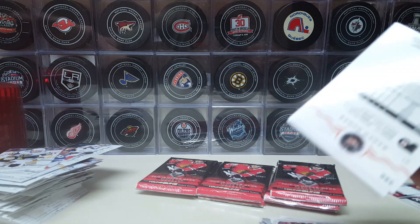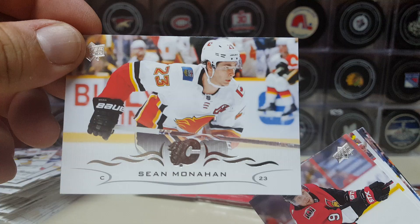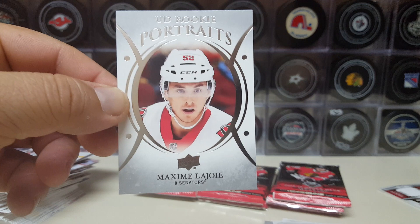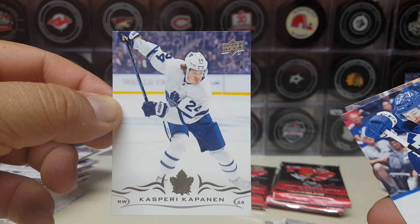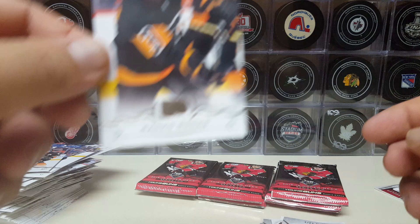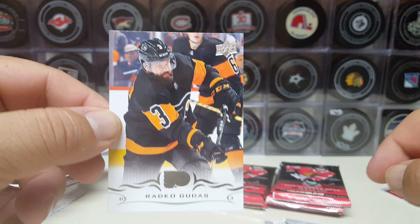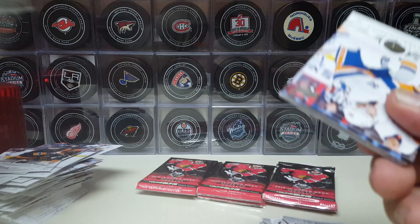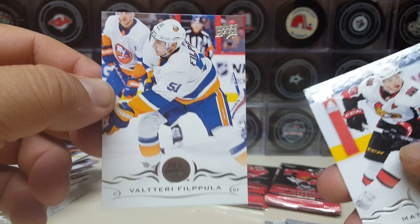Jeff Skinner is going to be the hot ticket this off-season — get him while he's hot. Sean Monahan, Bobby Ryan, Derek Stepan. Rookie portrait of Maxim Lajoie, your Ottawa Senator. Kasperi Kapanen with the Leafs, Yanni Gourde. Josh Morrissey and Radko Gudas from Philadelphia — I do like that dark jersey they use, that third jersey is pretty sick.